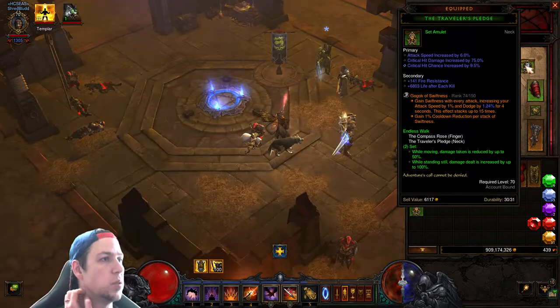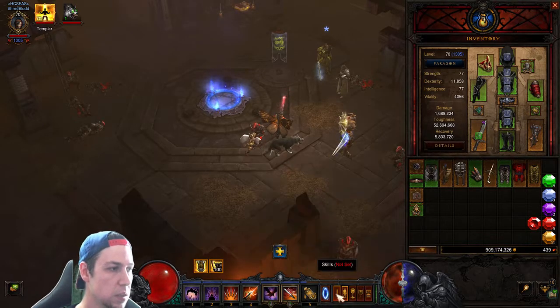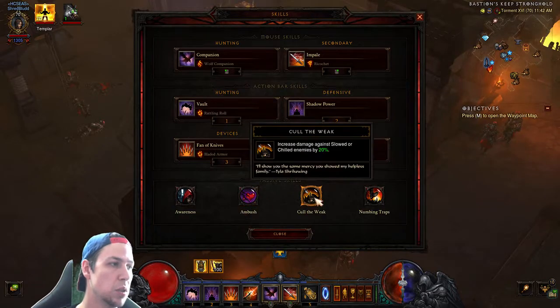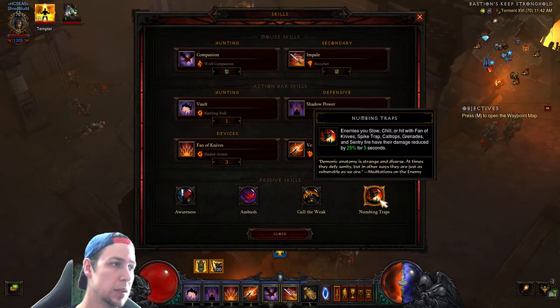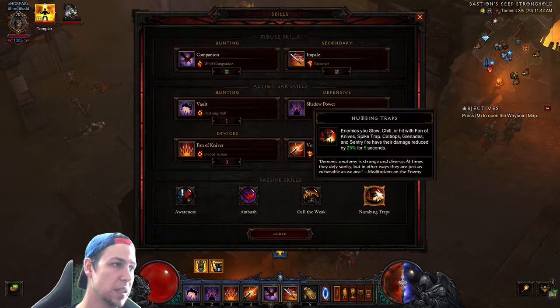Just depends where you're at in your season. There's the build — let's jump into the skills. Passives are pretty basic: damage, cold of the week, and Numitra's Traps. You can probably switch that out at lower GRs. Numitra's Traps will probably leech, but it's not really necessary. We're doing Wolf Companion for more DPS — you'll definitely want to switch to the boar as you go up into GR 105s, 110s, and 120s.